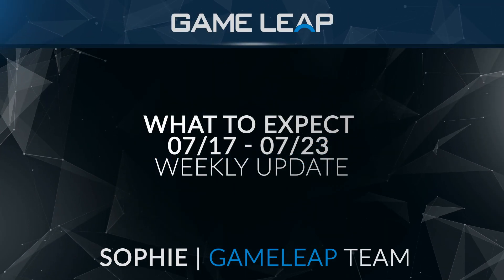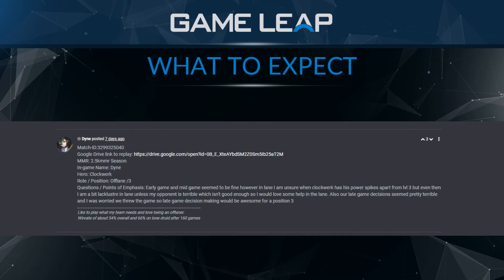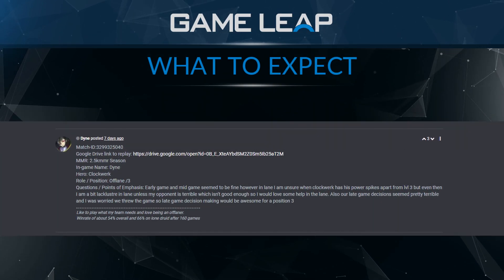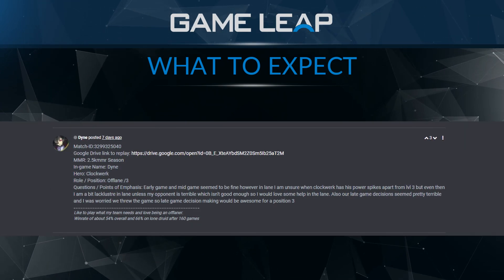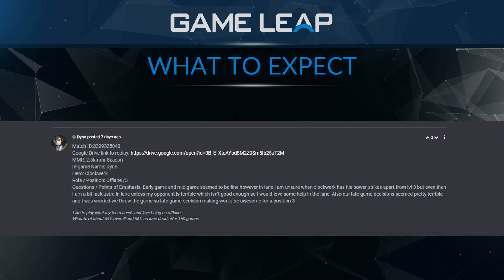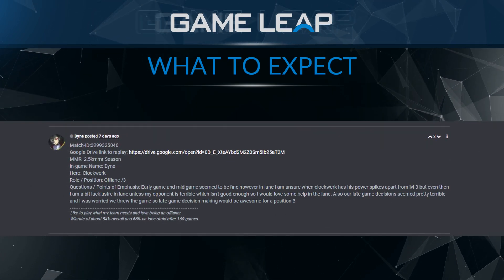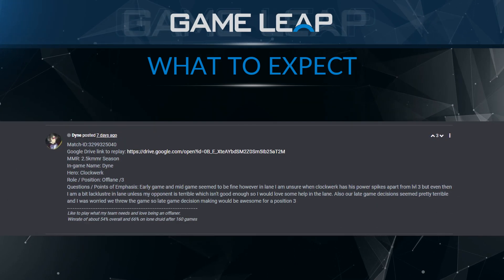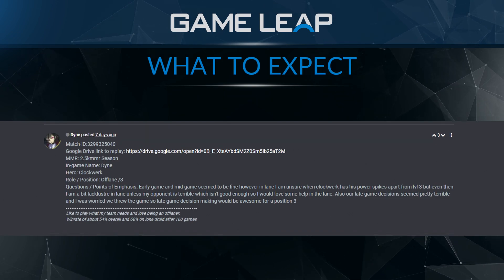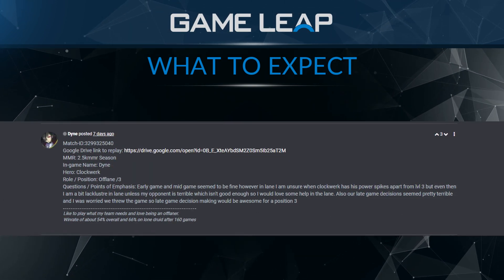Hey guys, this is Sophie with another weekly update. Congratulations to Dyne, the winner of last week's member replay analysis giveaway. He has posted a 2.5k MMR position 3 Clockwork game and wants to get advice on the hero's power spikes and how he can improve on his mid and late game decision making. Our offlane expert Assaultystormspirit has already analysed the game, focusing heavily on the laning stage and what the user can do better to get an edge in lane. We will upload this analysis this Friday.